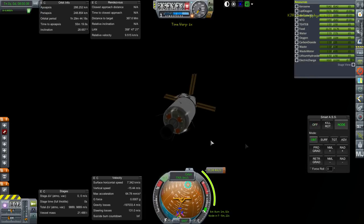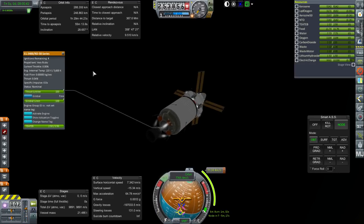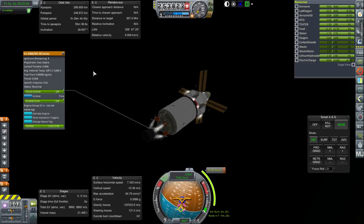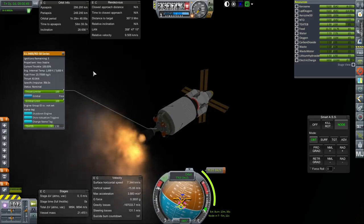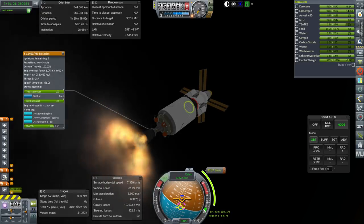That should be good enough. It says unstable — very risky. Throttle up and ignition. It's still not being honest about our delta-V — I'm not sure why.